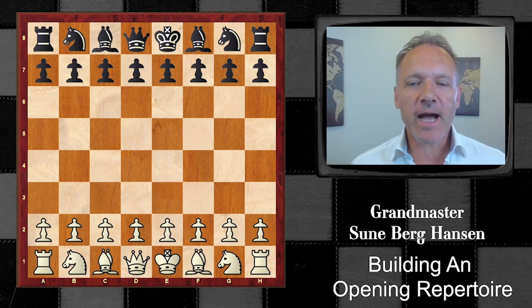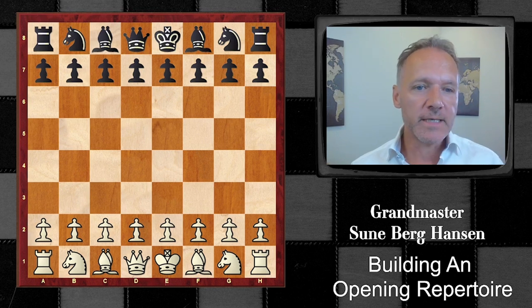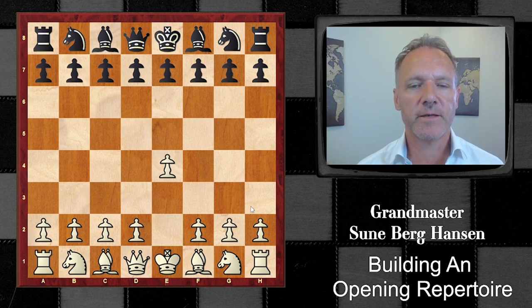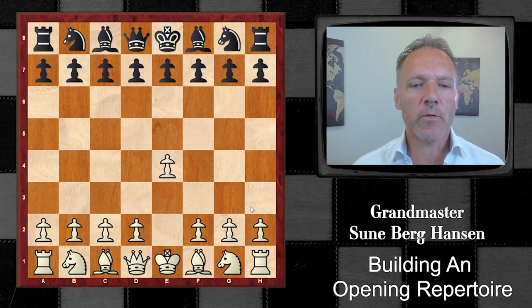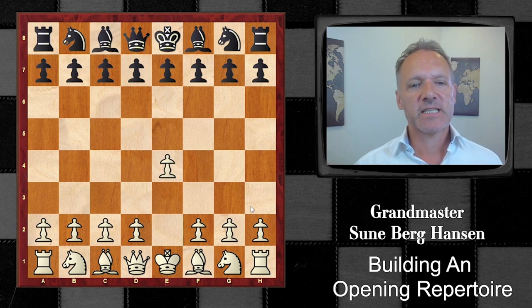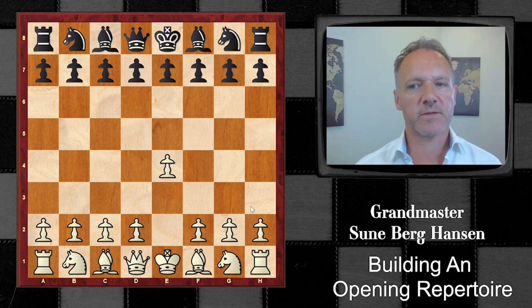We are trying to look at how to build an opening repertoire with white based on 1.e4. This is the most common move especially among new players, and with this move white takes a stake in the center, which is in general what you should do. The aim of the opening is to gain ground, get your pieces out. Space and development are very important, and of course avoiding weaknesses is also important.